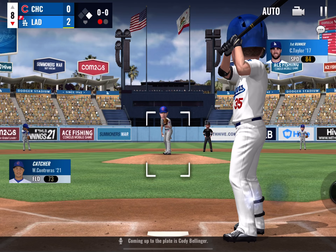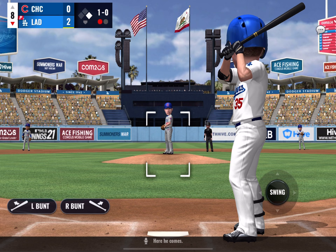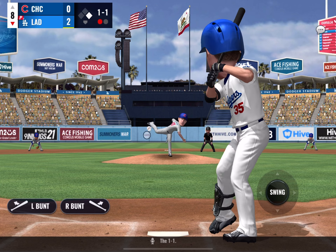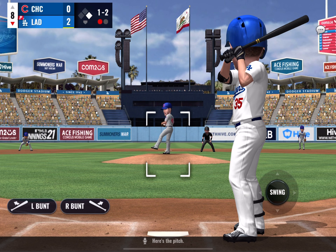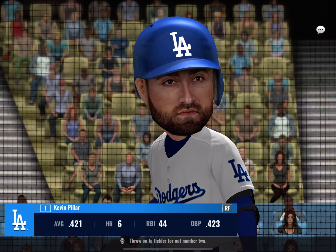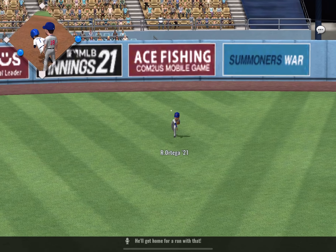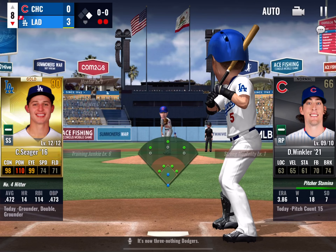Coming up to the plate is Cody Bellinger. A fastball off the plate away, here he comes. There's a rocket of a hit into the left side — chop the ball into foul territory, 1-1. Soaring ball to the right — fouled away. Here's a hard hit driven on the ground towards short, throw on to the fielder for out number two. Kevin Pillar will dig in — he's one for three. Ground ball to short — he's got a base hit. He'll get home for a run with that — a relay to the plate, and they are on the board. It's now 3-0 Dodgers.